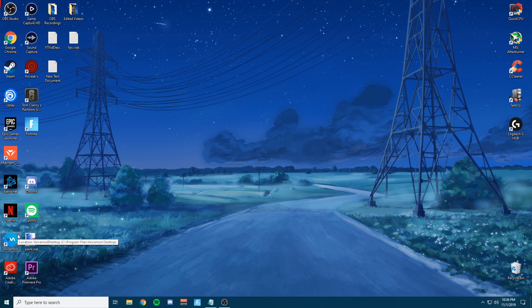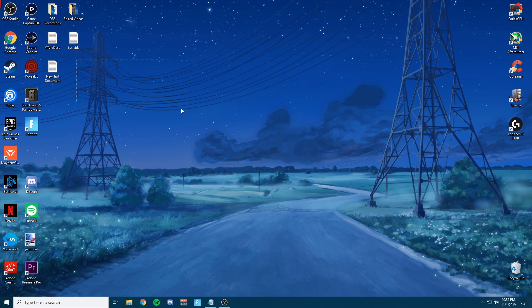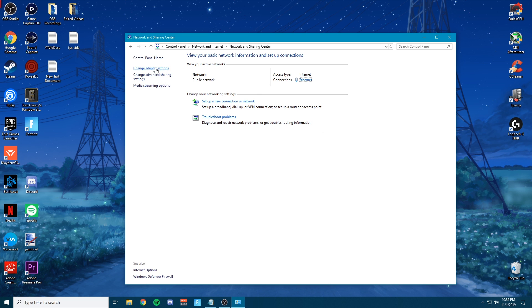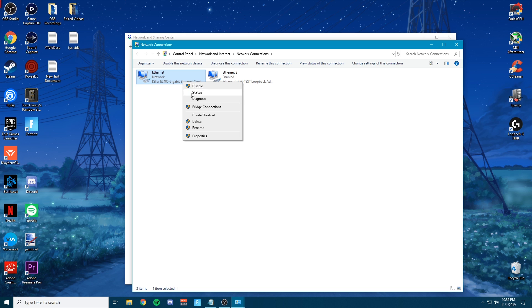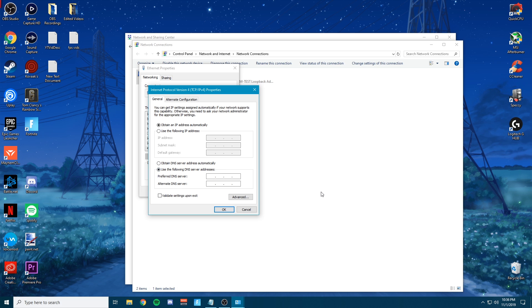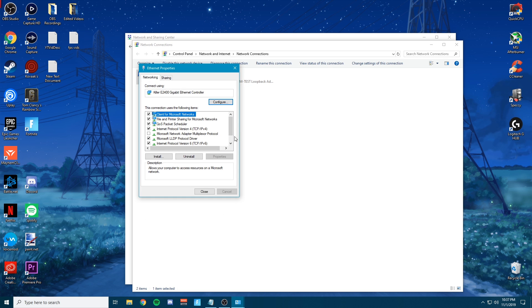The next thing we want to do is change our DNS settings to one of the most stable and fastest servers known to the public right now. Go to Control Panel, Network and Internet, Network and Sharing Center, then click Change Adapter Settings. Find whichever adapter you use — I use my Ethernet adapter — right-click it, click Properties, find IPv4, click Properties. For the DNS server address, put 1.1.1.1 — this is not a troll, it is a real DNS server run by Cloudflare, one of the safest, most secure, and fastest DNS servers known to the public. For the alternate DNS server, put 1.1.1.2. Then go ahead and click OK.